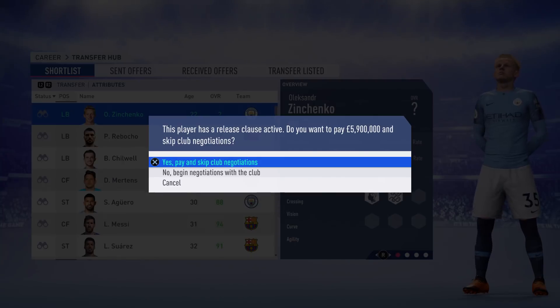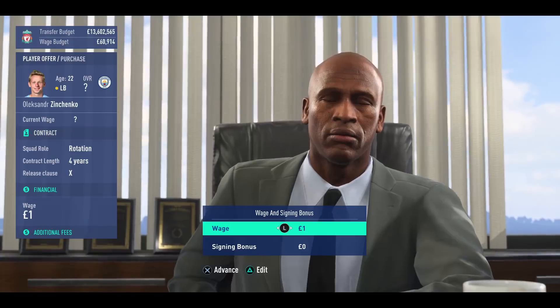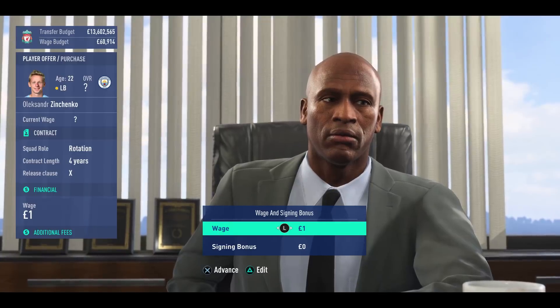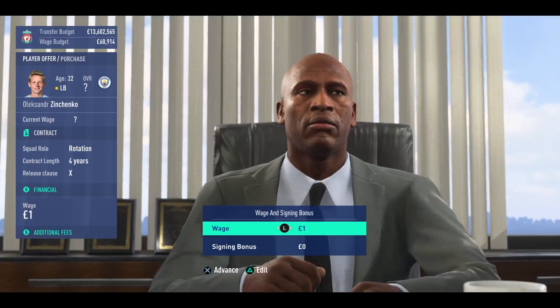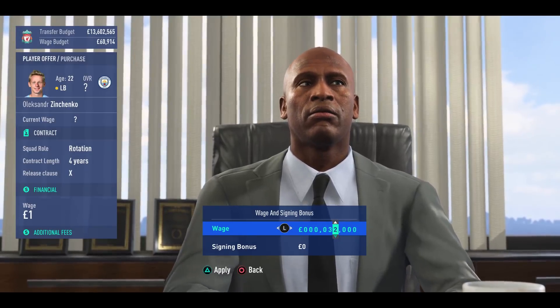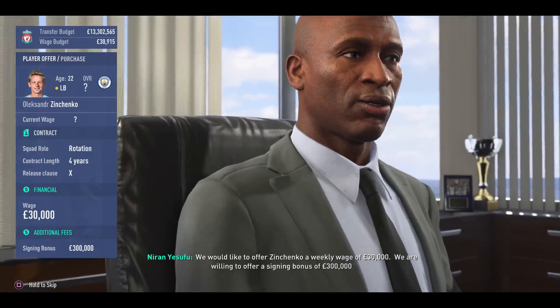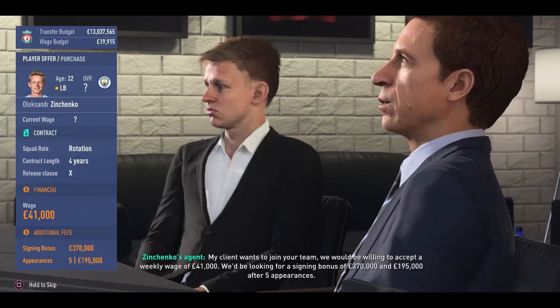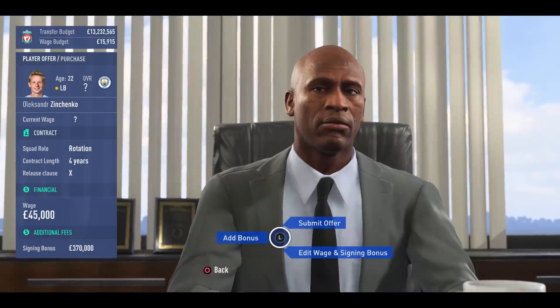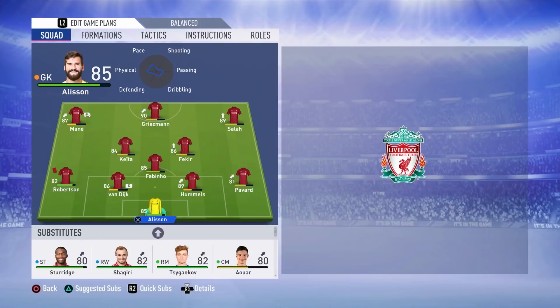Back to transfer activity — we do probably need to bring in another left-back, highlighted even more by Robertson's suspension in the Leicester game. Oleksandr Zinchenko is someone we could bring in — the Ukrainian is quite cheap with a release clause of £5.9 million, which we activated. In hindsight we probably could have got him for around £3.5-4 million if we'd negotiated rather than triggering the clause. He wants a four-year contract, rotation squad role, and £41k in wages. We remove the appearance bonus and bump up his wages, and Zinchenko comes in as a backup player.